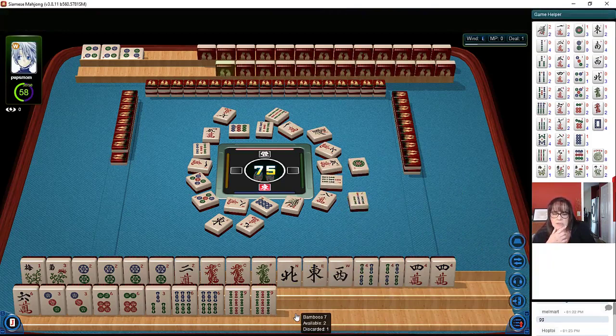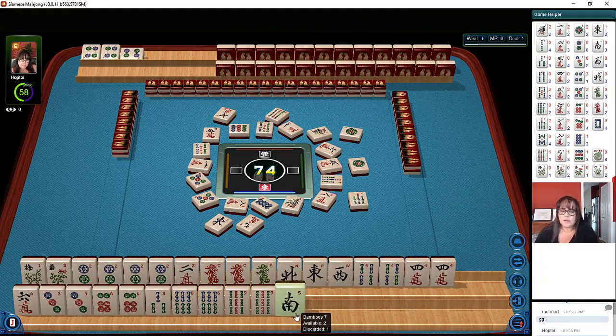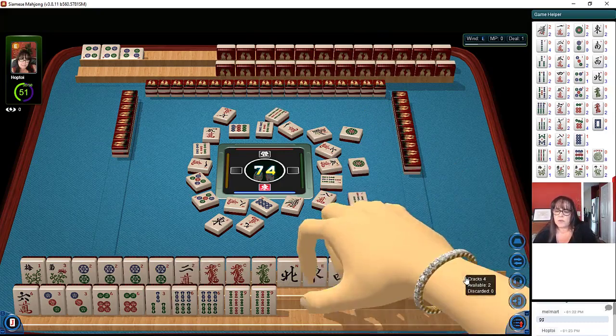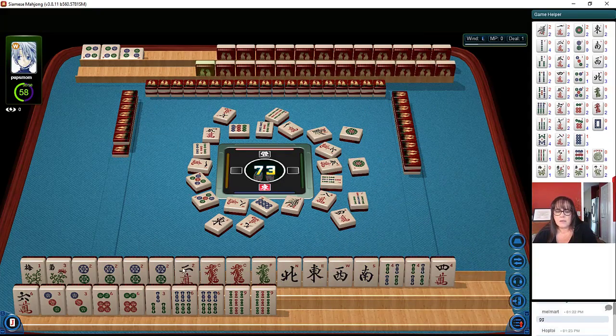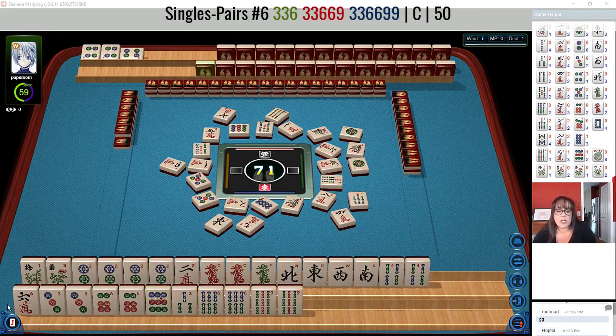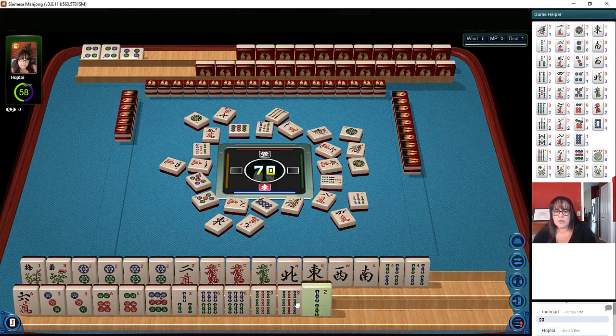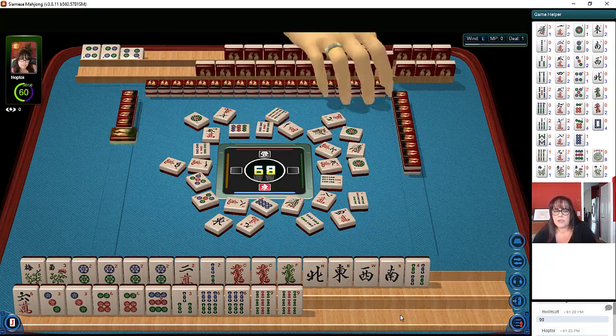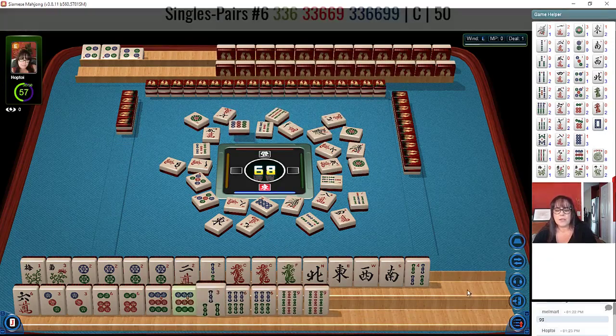A kong of either 3s, 6s, or 9s. There's a south. Since we have a kong of 2s, let's start letting go of these 4s. This kong of 2s is really driving the decision at the moment. We needed that 9 dot. Now what we really need in here is a 3 crack, and then of course a 3 bam. We'll keep the 2 bam and let the 4 bam go. I think the year hand with dragons looks the best — if we can get a white dragon.